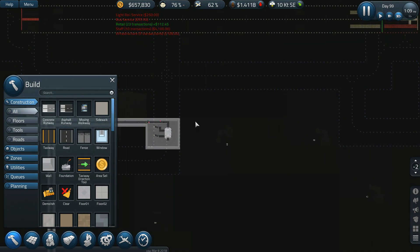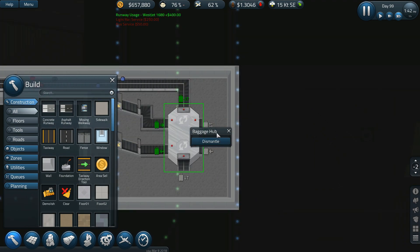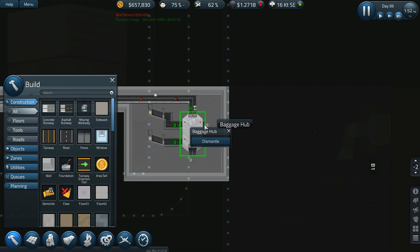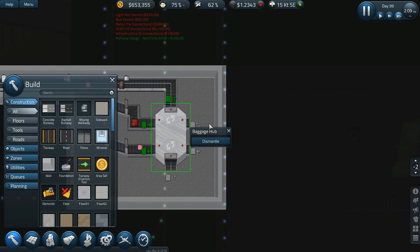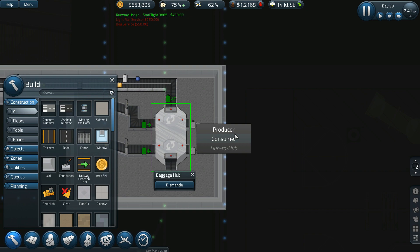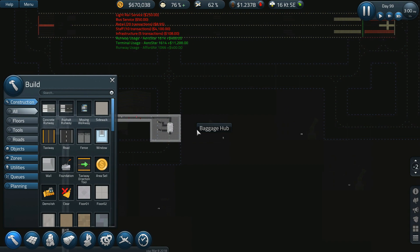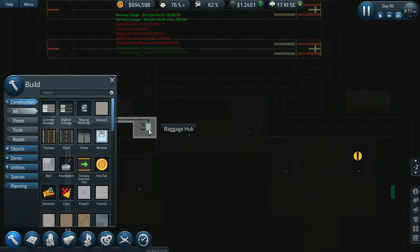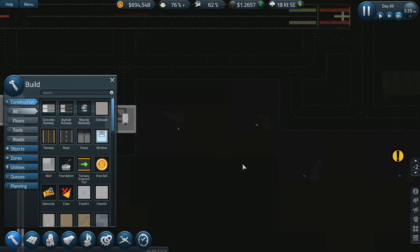Now I should be able to do just a hub-to-hub connection. I don't even need to do that — let's look at this. That's a consumer, so that's a producer, so that'll have it go to the baggage hub. Then we'll go from the baggage hub into there — I think that's how they work.